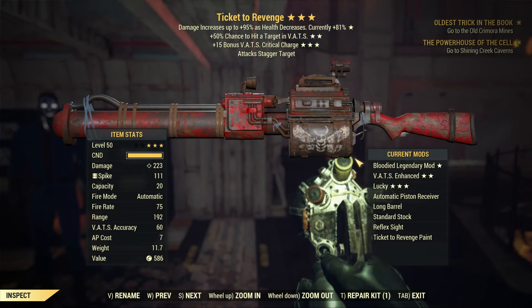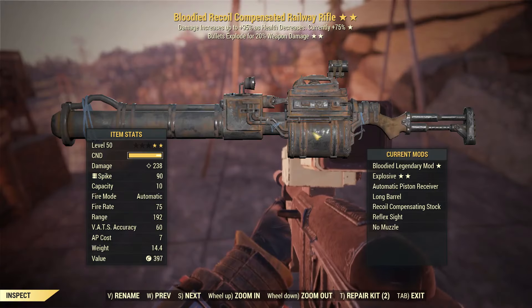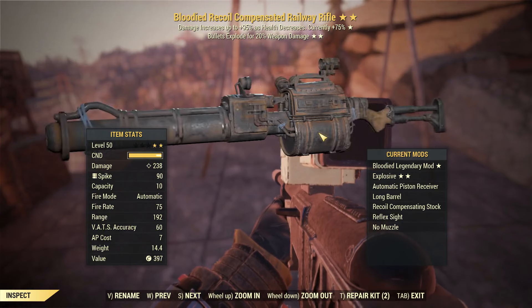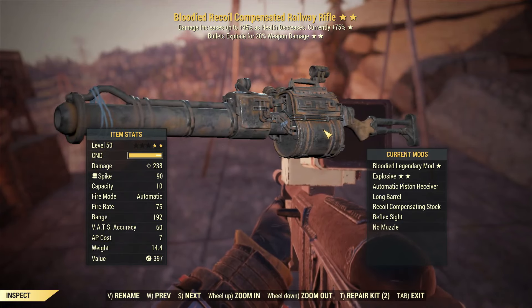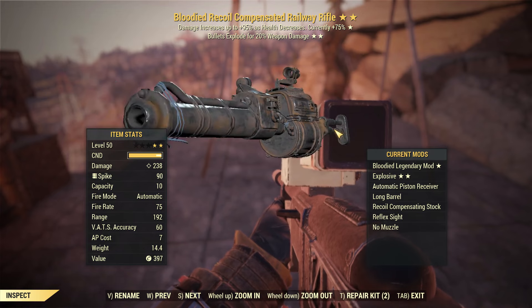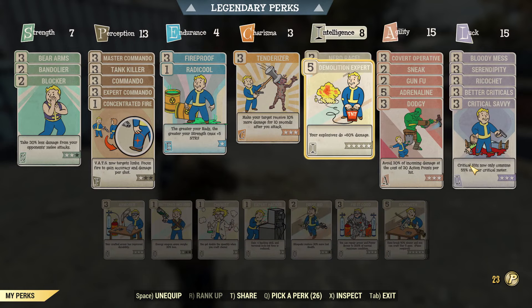Some of you may ask: how powerful is this rifle? I'm going to compare it with my current railway rifle, the Bloodied Recoil Compensated Railway Rifle. It has the Bloodied stats as well as the Explosive stats — these two combinations are so powerful. I also have a Meta Build Guide for the Low Health Railway Rifle build; if you're interested you can check out the link in the description below.